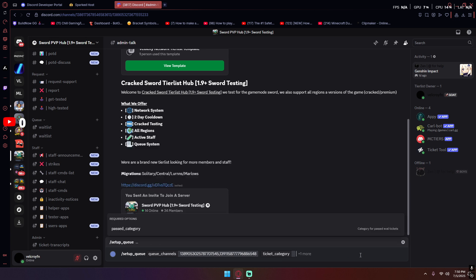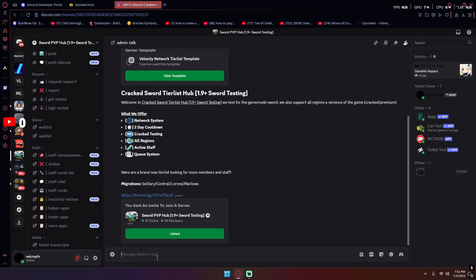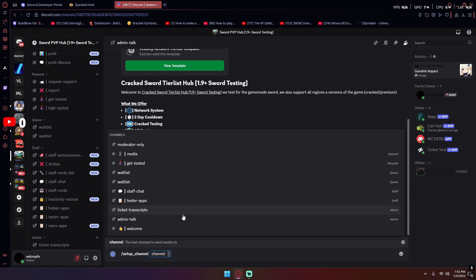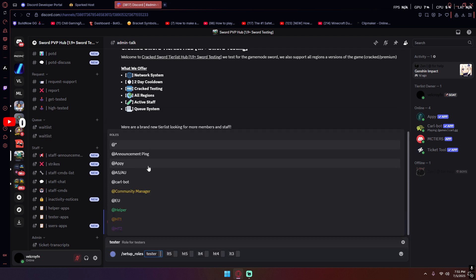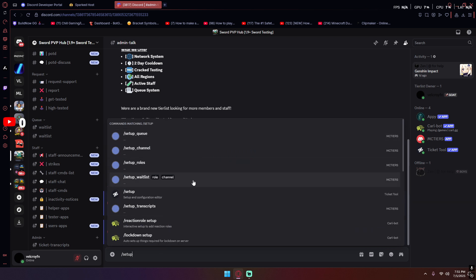I put it in queue and then in 'high tickets' — it's just gonna say queue setup complete and list your queue channels. Then I do setup channel, which is for the text channel where results will be sent to, so just put your result channel in there. This is probably one of the easiest setups to do. Then all you gotta do for setup roles is put your tester role and then all your tier roles, and it's gonna say setup roles complete.